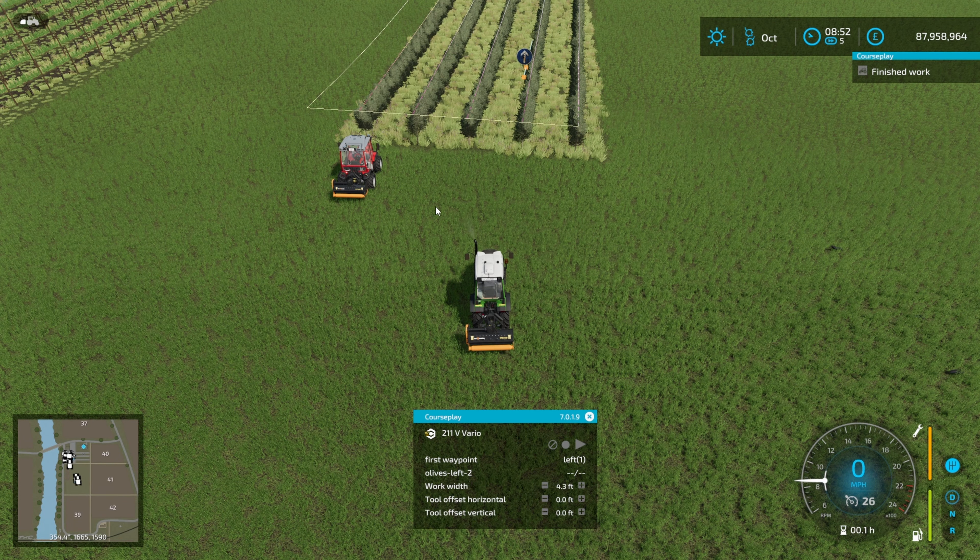If we jump into the olive harvester we can do the same thing and have them both running at the same time. We'll also look at the pruner for the grapes and some spraying. Just drive far enough in so Courseplay detects you are in the olive grove, and again select 'on the vine,' generate course — it's really nice and simple. Back up a little bit, first waypoint, go. And off they both go. The guys who create Courseplay have done an awesome job getting this to work with grapes and olives.